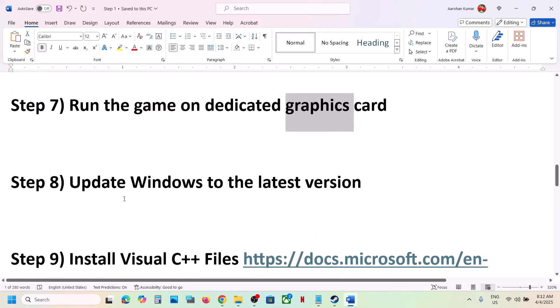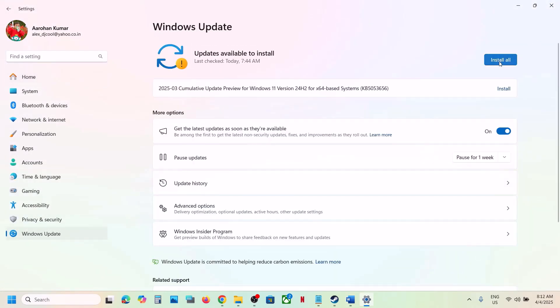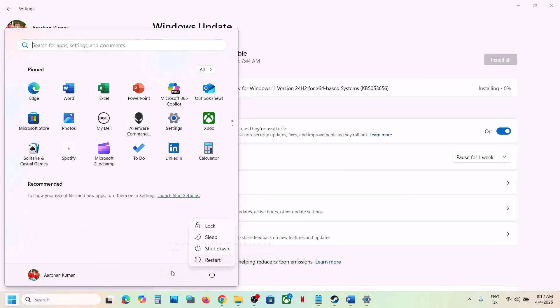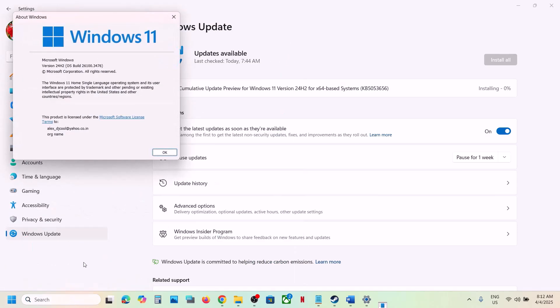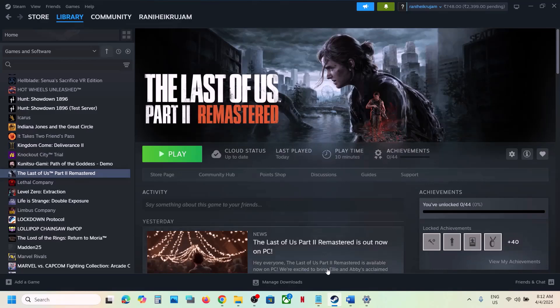If still not working, the next step is to update Windows to the latest version — this is important. Open Windows Settings, go to Windows Update (or Update and Security in Windows 10), and click Check for Updates. Install all available updates. Make sure you are on the latest Windows 11 version, which is version 24H2. After updating, restart the computer and launch the game.